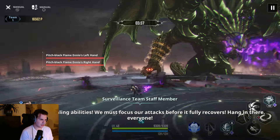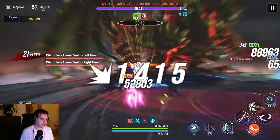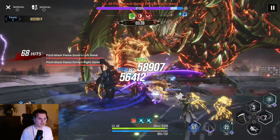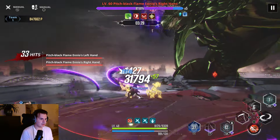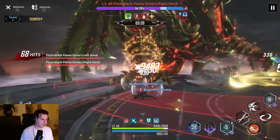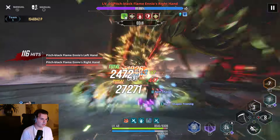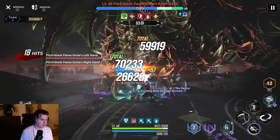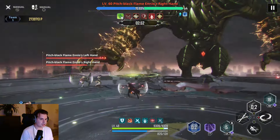With that strategy in mind, we start the battle. You can choose left arm or right arm first — it doesn't matter much. Use your shadow army immediately at the beginning. I usually start with the left arm. We dodge attacks, use our skills, deal as much damage as possible. Keep dodging, spam skills, we have one dodge left, then back to three dodges. Keep dealing damage.